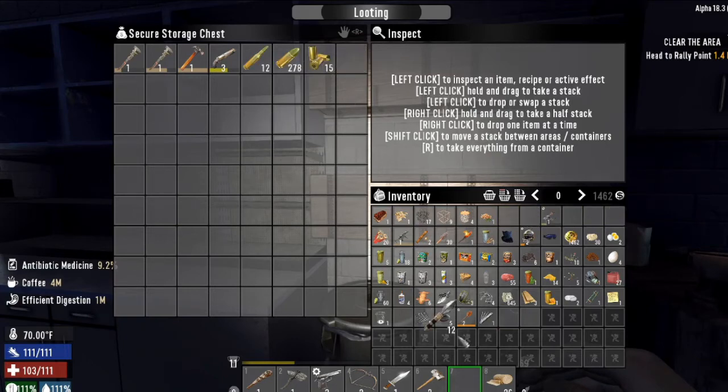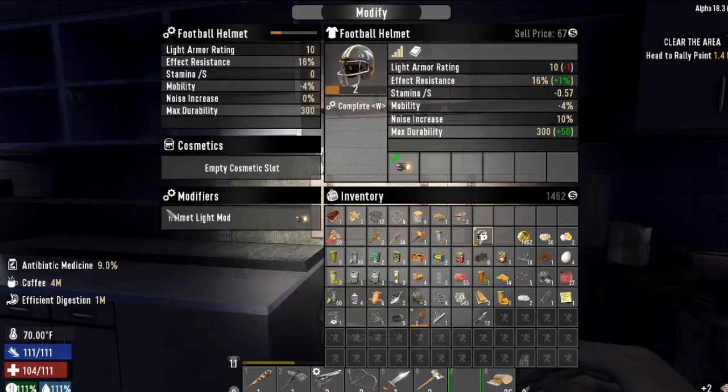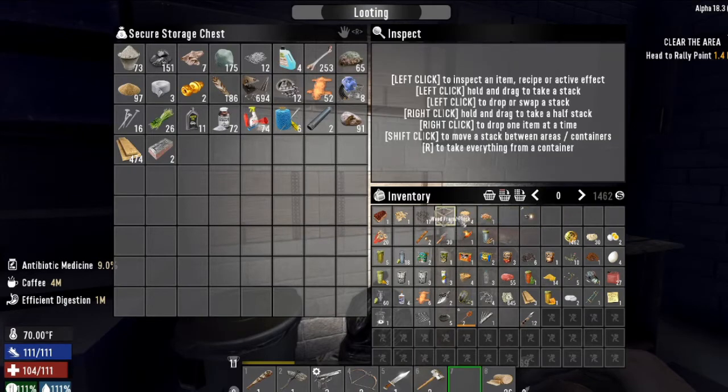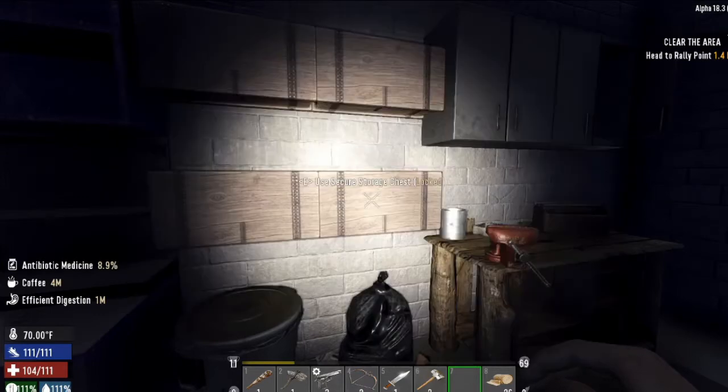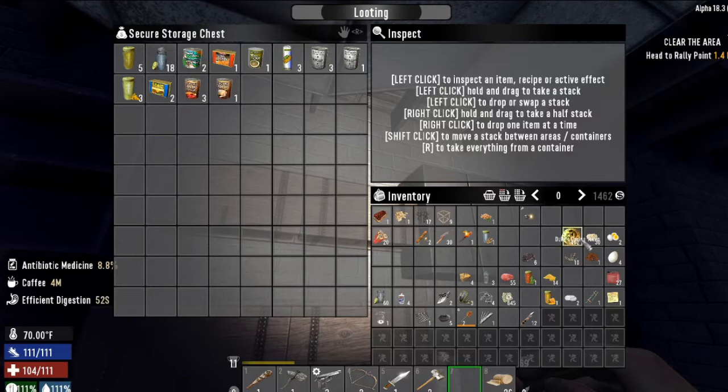I don't want to use up all my ammo — I'm going to sell that. This one will go with food. Well, that's not food, that's... Until I get more room I'll just throw it all in one box — food and water, or food and drink. And medicine — might as well, until we get better situated.